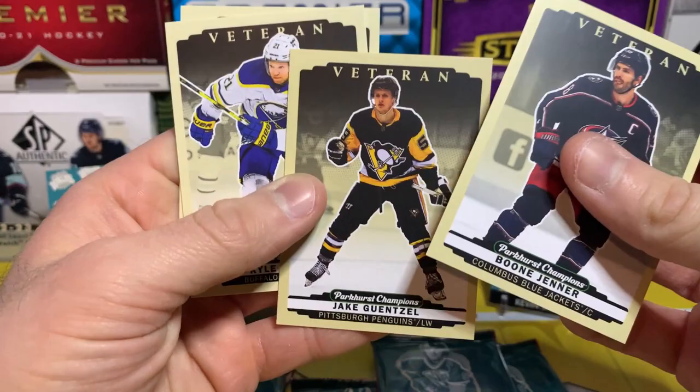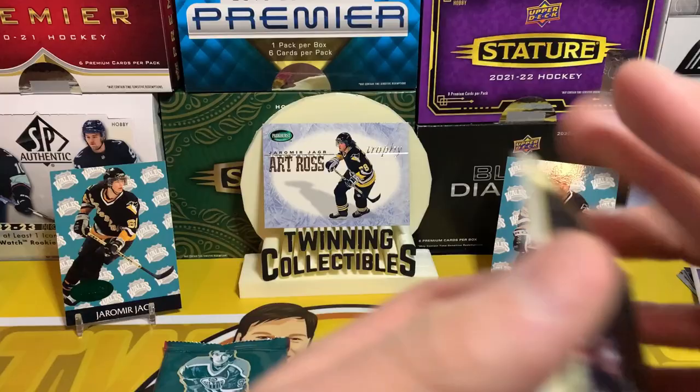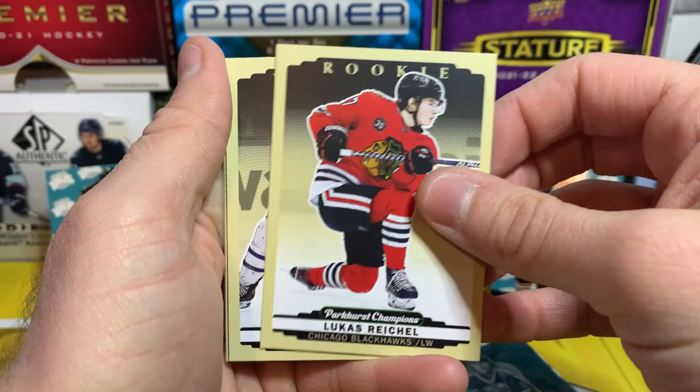Boone Jenner — there's Jake the Snake, sad to see him go to Carolina but hopefully he does well, especially in the playoffs. It'll be nice to see him in the playoffs again because he's a playoff scoring machine. Gonna miss Jake in the black and gold for sure. Caden Korzak, Johnny Gaudreau, Jordan Binnington on the silver, Lucas Reichel on the rookie, John Tavares, Thomas Chabot.